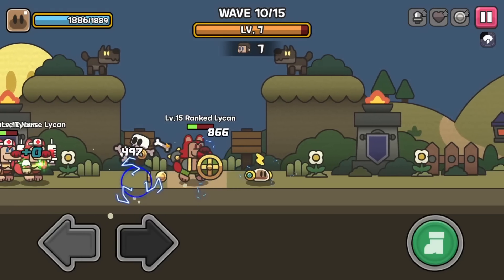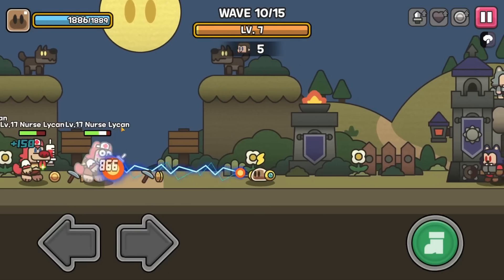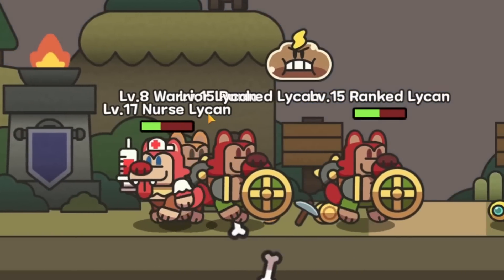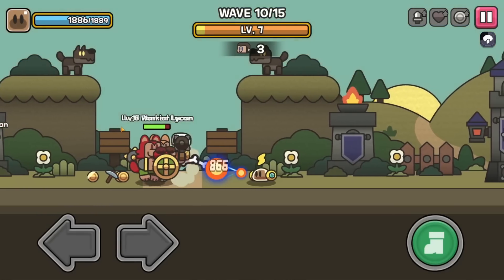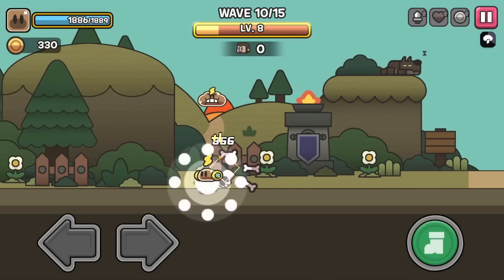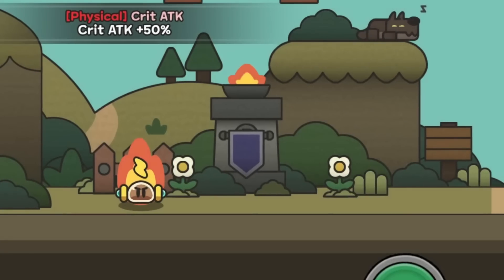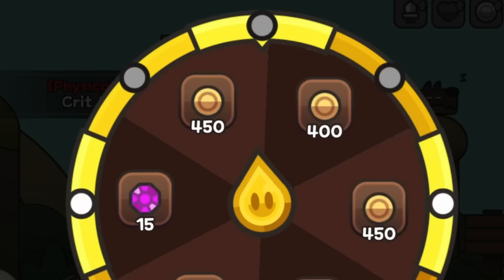I just want to worry about zapping them — 1800. That wasn't the highest crit. There it is, 2000. There's a lot of guys over here. My lightning is not chaining to all of them, which is upsetting, but they dropped plenty of money for me to grab. This nurse is having a bad time. Crit attacks plus 50%! Yes! And we can get a spin.